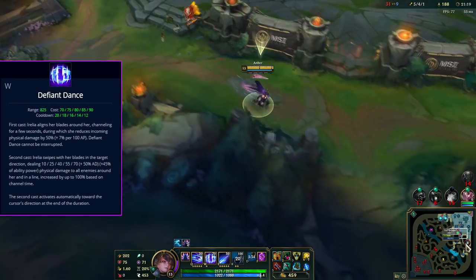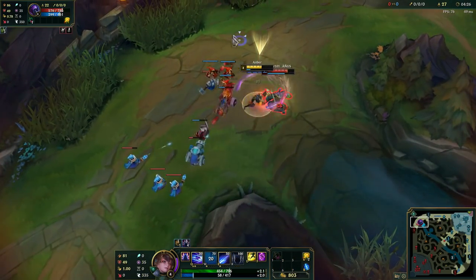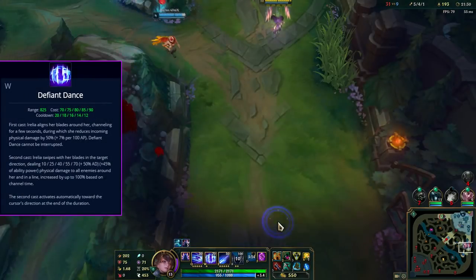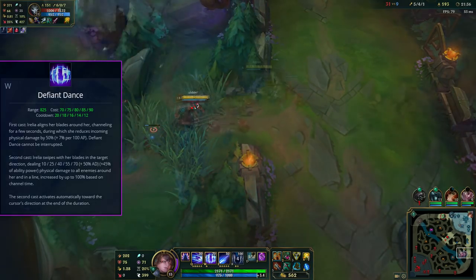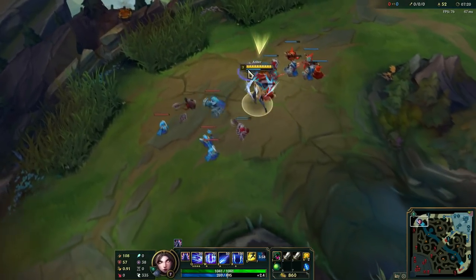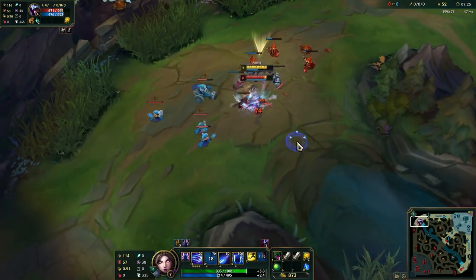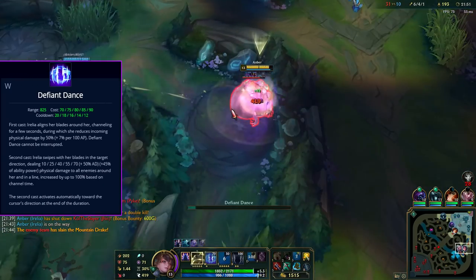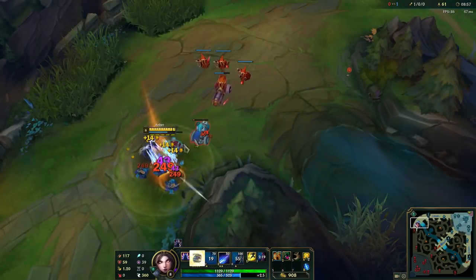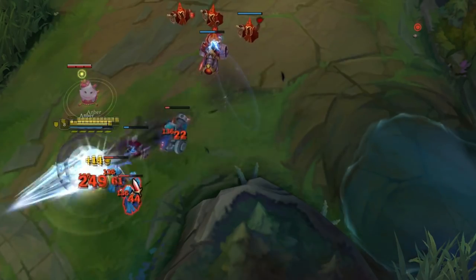Next up we have her W, Defiant Dance. The great thing about this ability is that it cannot be interrupted — even if, for example, Jax is trying to stun you, if you time your Defiant Dance right it won't be interrupted. The first cast keeps you in place with blades spinning, reducing incoming damage similar to Garen's W. The second cast is a ranged attack, and the longer you hold it the more damage it does. It has great synergy with Tiamat: you can W the back wave and instantly Q them all, getting your stacks and healing — very useful.